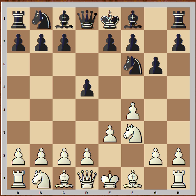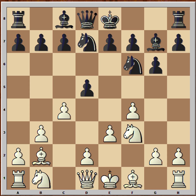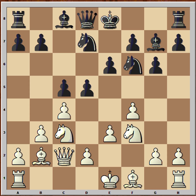Nf3, G6. Black wants to fianchetto his bishop to G7. B3, Bishop to G7, Bishop to B2, Knight from B to D7. C4, attacking Black's pawn on D5. E6, Queen to C2, giving more protection to the bishop on B2. C5, Knight to C3, and Black castled.